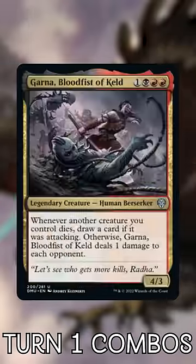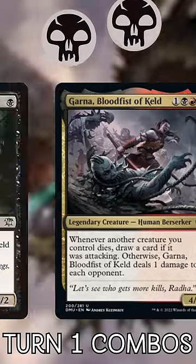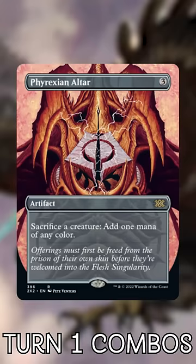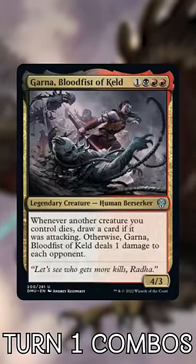And Garna, Blood Fist of Keld. Play Swamp, Dark Ritual, and Jeweled Lotus to cast Garna, floating two black mana, which you're going to use on Diagraph Ghoul and Gravecrawler. Now cast Mana Crypt and Sol Ring to play Phyrexian Altar. Sacrifice Gravecrawler to make black, dealing one with Garna, cast it again, and repeat infinitely to win the game!